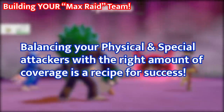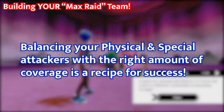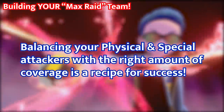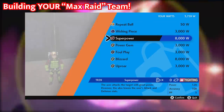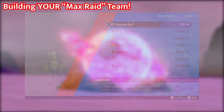The next thing to pay attention to is type coverage. If you can get a perfect balance of physical and special powerhouses while also having a variety of moves on each, you'll have an answer to everything at all different tiers. Take advantage of all of the TRs in the game as you earn them from battling in raids — they can get you a lot of diverse moves on your team really fast.